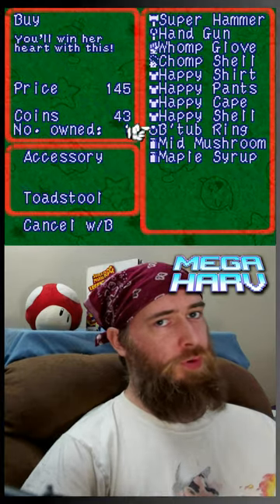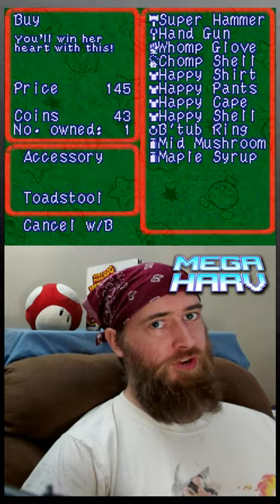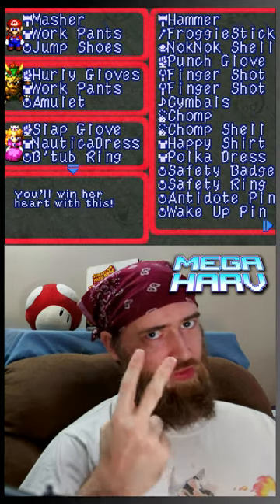In today's episode, Super Mario RPG refuses to tell you anything. The Batub Ring that you can find in Marymoor at first doesn't appear to do anything. This item actually does two things.